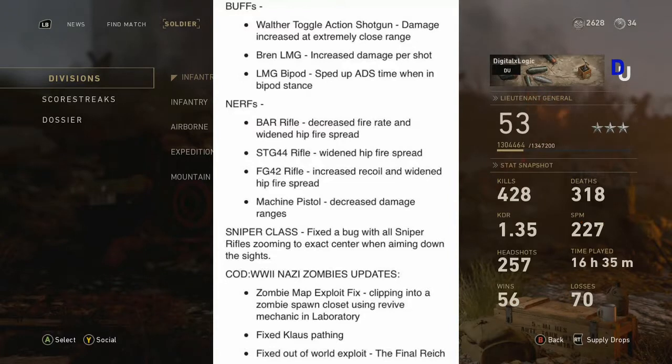For the FG-42, they increased the recoil and widened the hip fire spread, so we got another decrease in hip fire accuracy and lower accuracy all around by increasing the recoil. For the machine pistol, they decreased the damage ranges, so at range it is going to be less powerful — which I do like, because the gun is meant to be short range. I don't want to be getting killed by it at longer ranges.